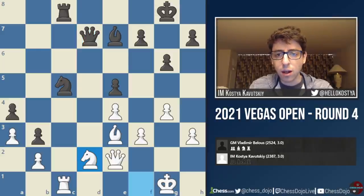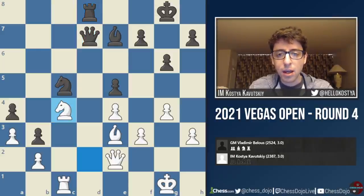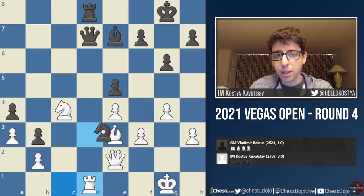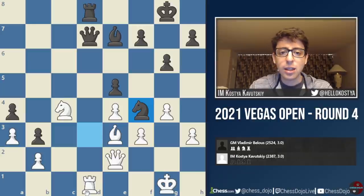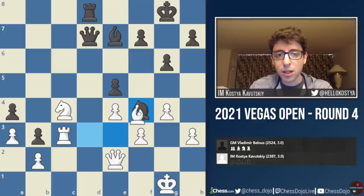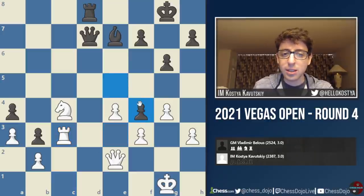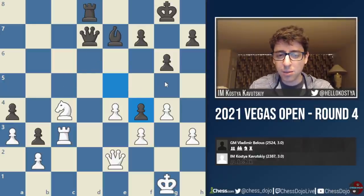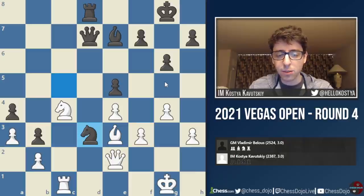Knight d2, rook d8, knight c4. I was expecting knight to d3 here, where I was going to play rook to c3. If rook to d1, black has a nice trick with knight f4 — the rook on d1 is hanging with check and the queen is on e2, so I don't really have time to take anything. The engine thinks after knight f4, black just has a huge advantage because white's king ends up being too weak — the bishop comes into c5. I didn't think it was going to be so bad, and apparently my opponent didn't either.